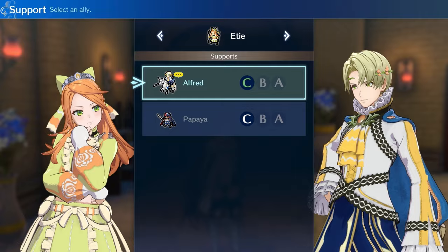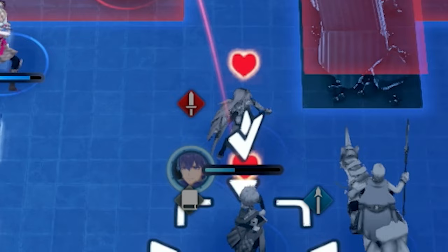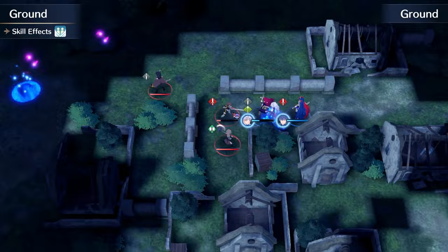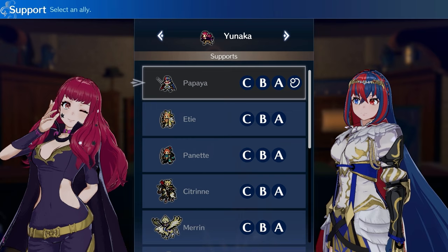But how do you decide who else gets to be on the team? That's where supports come in. Every playable character in Fire Emblem has a list of units they can build support with. You do this by having units fight alongside each other during battles or participate in between-battle activities like sparring or sharing meals. As their support levels grow, you unlock conversations between these characters as well as in-battle buffs when fighting next to each other. So to build a Yunaka-centered team, I just needed to look at all the characters she has supports with and use those.